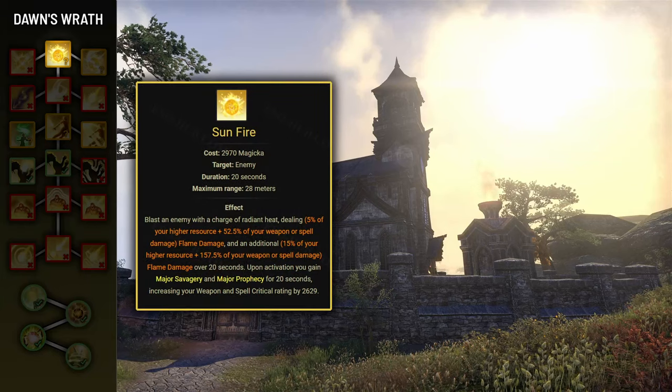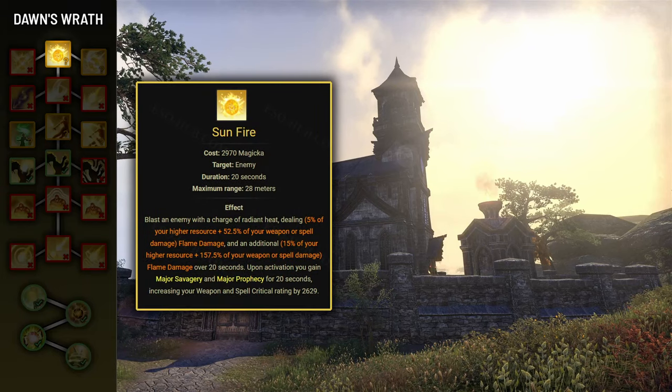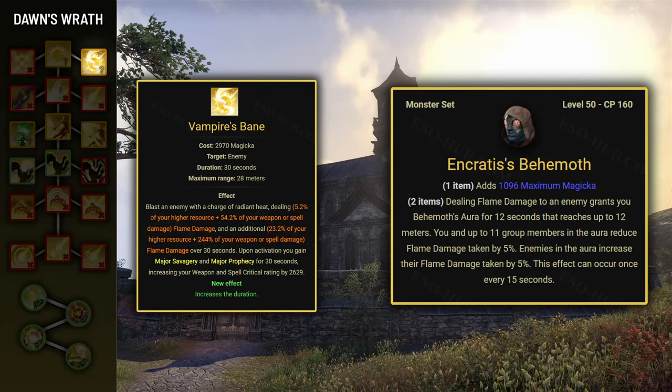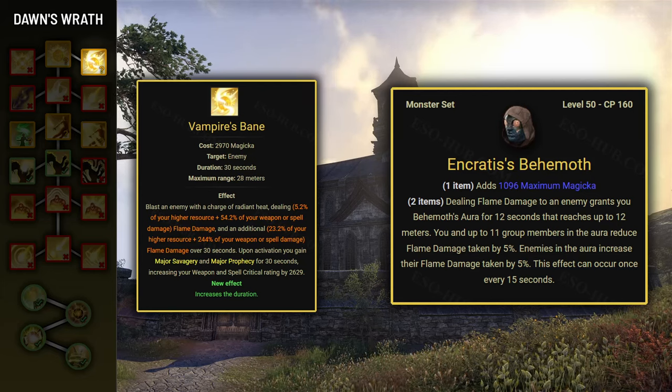First skill is Sunfire. It's a very niche ability that will only come useful if you're using the Encratis' Behemoth monster set, since this ability deals fire damage which will proc Encratis. You'll want to use the Vampire's Bane morph, as it increases the duration so you'll have to refresh this ability less frequently.